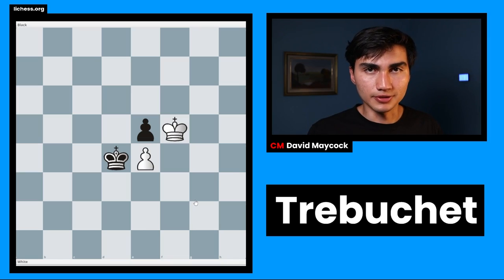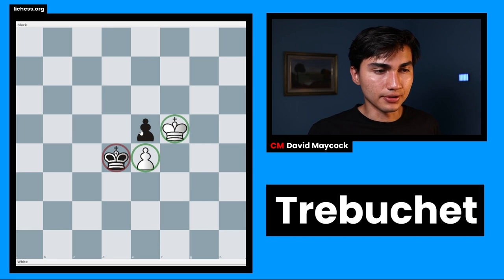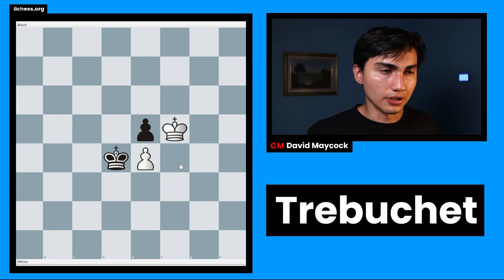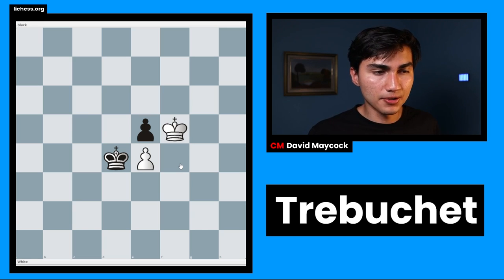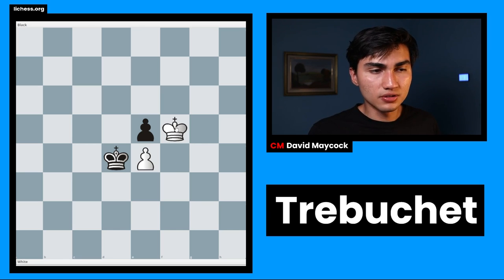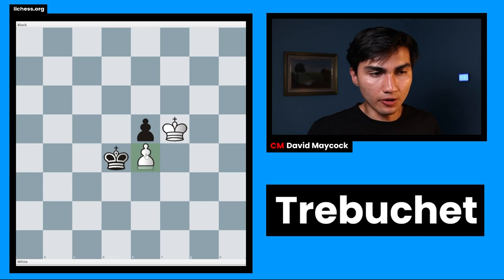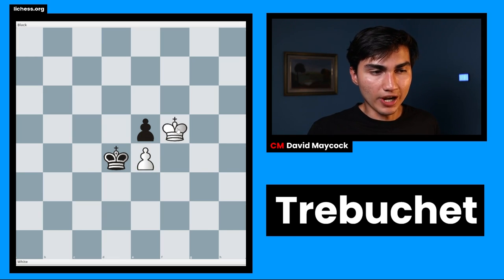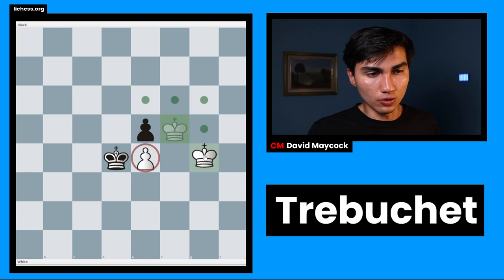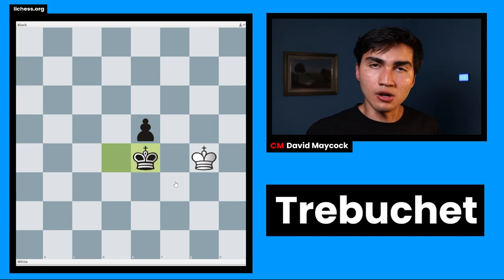We're going to start by looking at the core concept of Trebuchet. In this position we have king and a pawn against a king and a pawn. Essentially, Trebuchet is mutual Zugzwang, and what that means is that whoever's turn it is, they're going to lose the game. So for example, it's white to play in this position. We cannot move the pawn because it's blocked, so we have to move the king, but wherever we move the king we're going to lose this pawn. Let's say I go king g4 — now black is going to take the pawn, and we're in a lost end game.